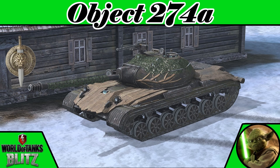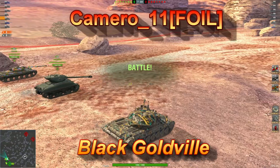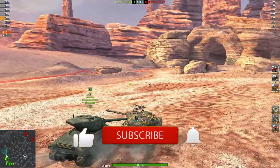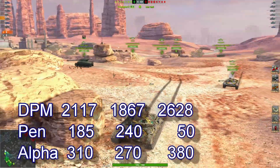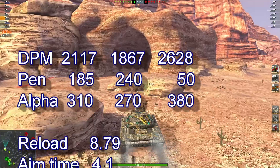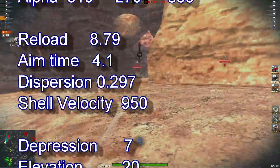Object 274A, the tier 8 premium medium tank. Today we look at our first replay from plan black gold mule. Looking at 2117 DPM, 185 pen, 310 alpha, reload of 8.79, aim time of 4.1, dispersion 0.297, and shell velocity of 950.